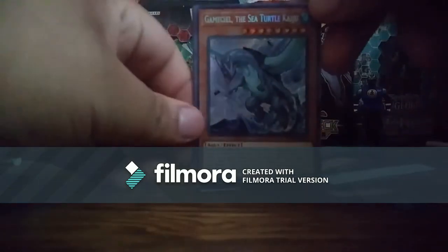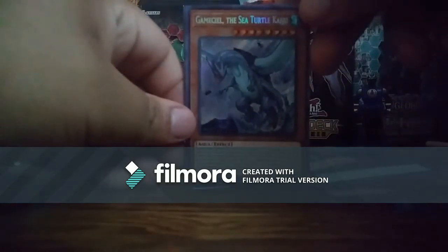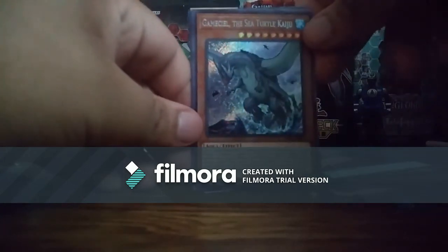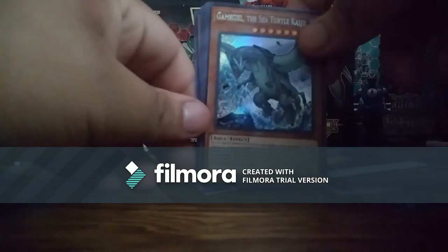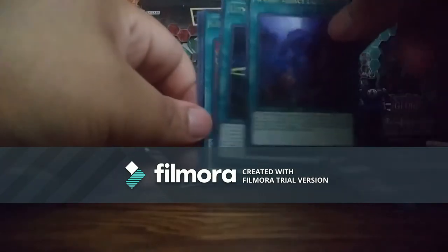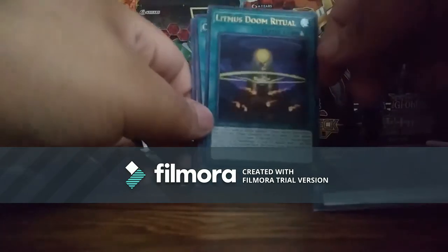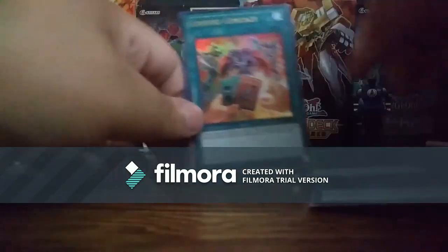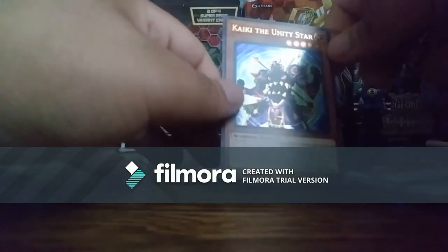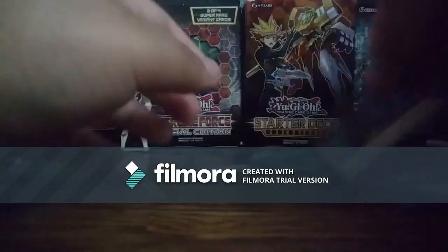And to start out we have Gamaciel the Sea Turtle Kaiju, World Legacy Discovery, Limnos, Doom Ritual, Convert Contact, and Kaiki the Unity Star. Alright.